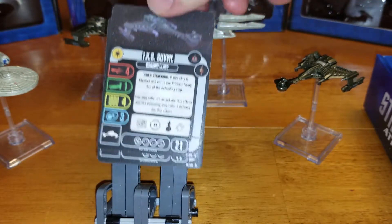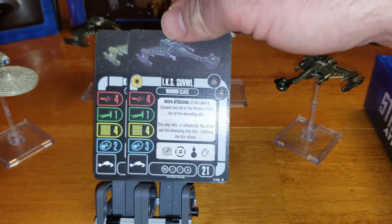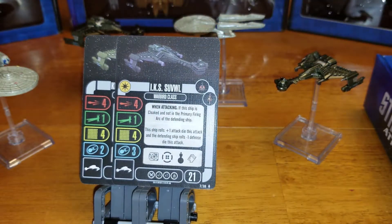First off we will look at the swivel. The only difference is that it adds an extra shield to your ship. When attacking, if the ship is cloaked and not in the primary firing arc of a defender ship, this ship rolls one extra attack dice this attack and the defending ship rolls one less defensive dice this attack.